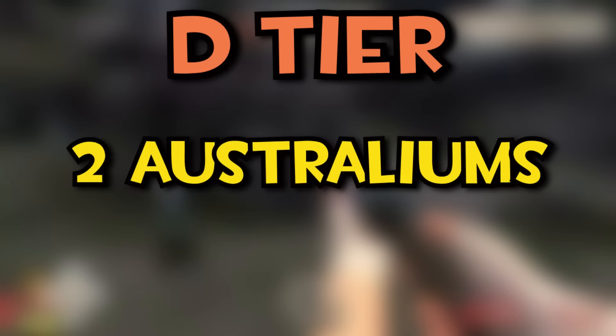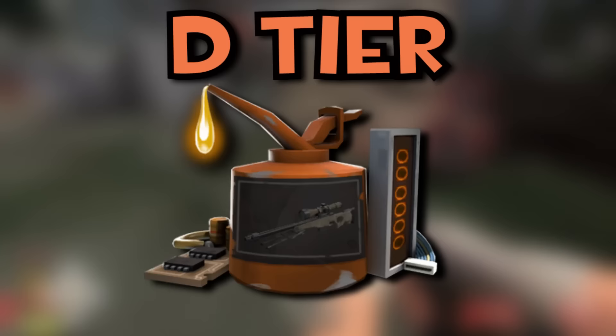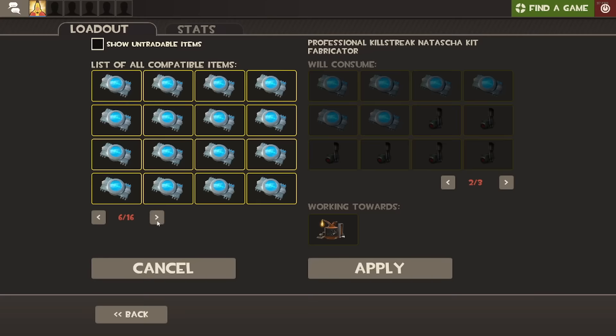Now on to the D tier, with two Australiums and three professional killstreak kits. The worst Australiums are the Blutsauger at 8 keys and the Extinguisher at 10 keys. For the killstreak kits, we have the Ubersaw at 10 keys, with the Eyelander and the Degreaser kits around 11. Subtract around 2 keys for the crafting cost to get the real numbers.